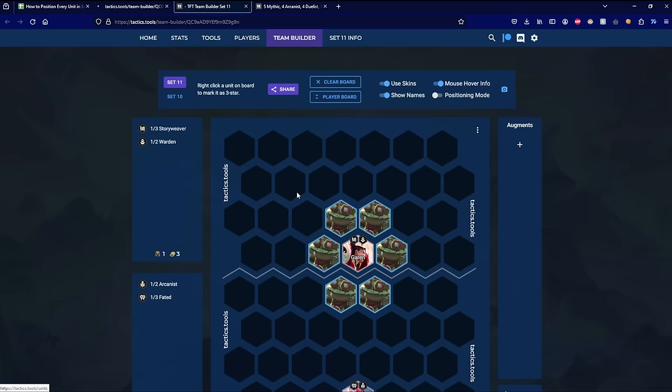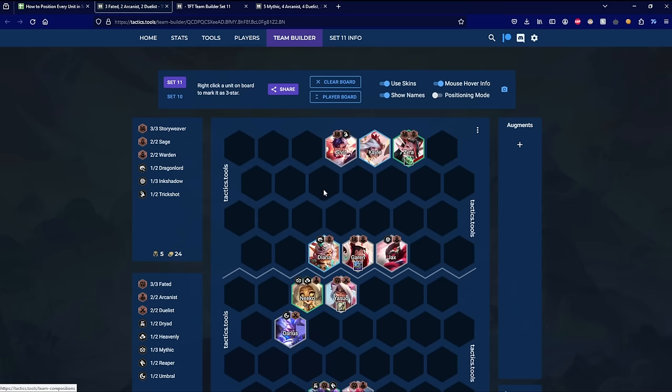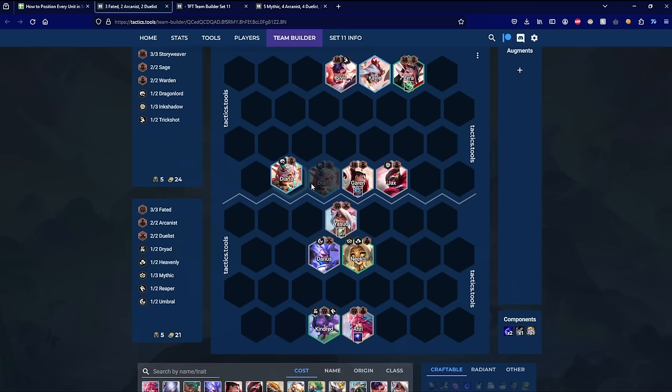Let's begin with the 1-cost, starting with Re. Re is a backline AP carry. Her spell targets the unit she is currently hitting, and half her main spell's damage also splashes onto adjacent enemies. So you should be placing Re near the center of the board in most fights. Re should be placed in front of the center unit in any matchup, because you want to hit both the left and the right unit with your AoE. By default, you want to clump your frontline so that even if their frontline is spread out, there's a decent chance they walk towards the center and all get hit by Re's AoE.